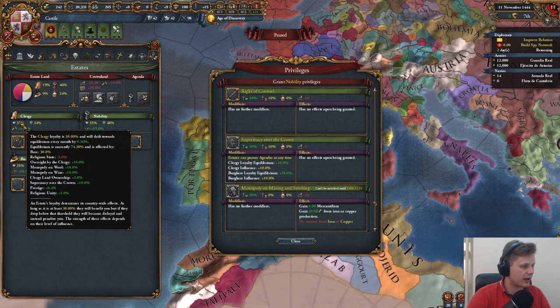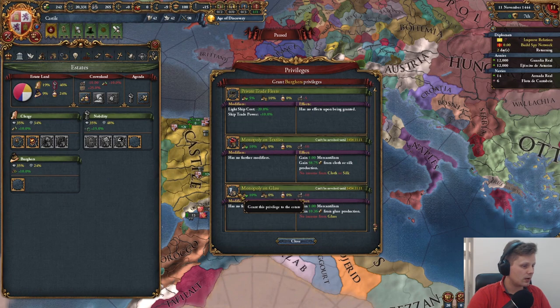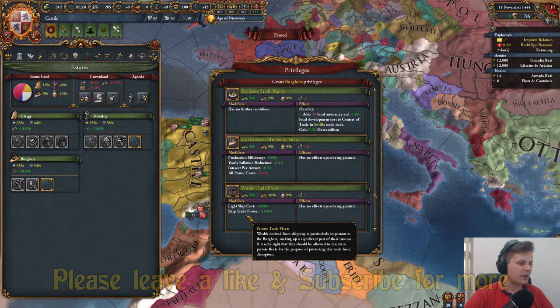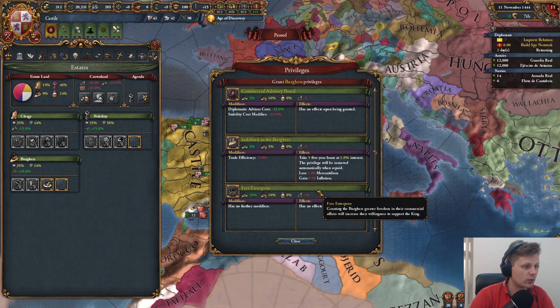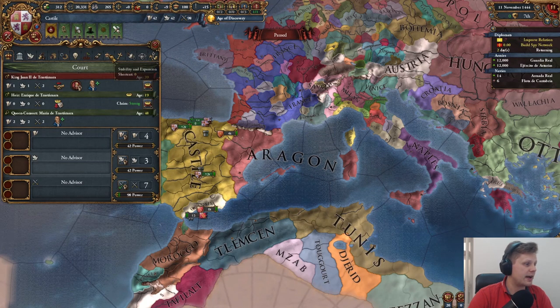Supremacy over the crown, because this will help you with your clergy and burghers. We'll leave one slot open until we can go with monthly military power. For the burghers, the monopoly on glass and textiles — you could use ship trading power, which is quite nice later on. Exclusive trading rights is quite useful as well. I like the patronage of the arts because you gain more yearly prestige. We'll leave two slots open; no real need to do anything else with those.